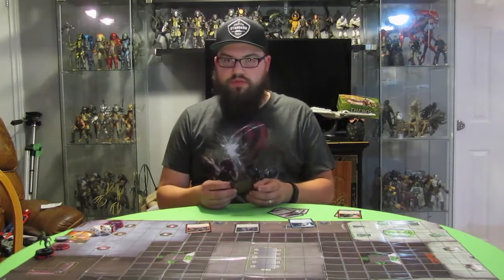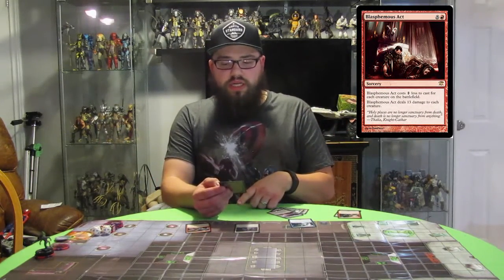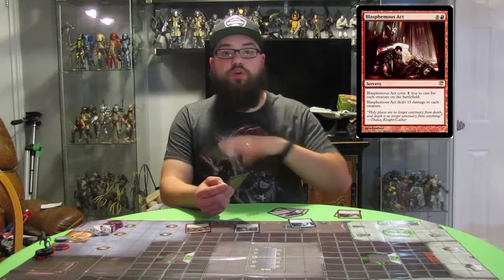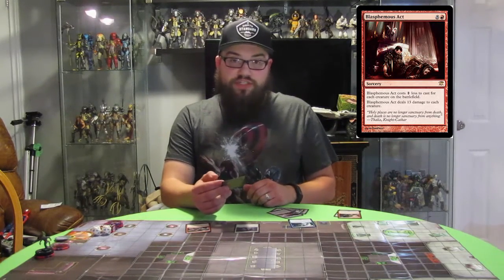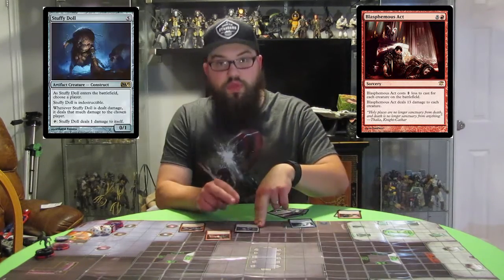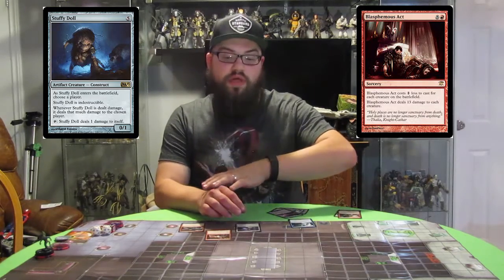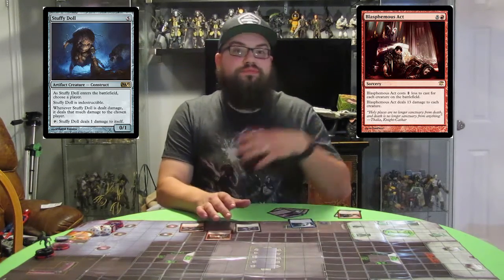In another case, you can also use Blasphemous Act and many other cards. Blasphemous Act is a really cool sorcery from Innistrad. It is a nine mana sorcery — it sounds daunting, but it's not that bad, because Blasphemous Act costs one less to cast for each creature on the battlefield. Say Ian is playing a white weenie deck and he's got a bunch of soldiers out — this is going to cost one less for each soldier on the battlefield. Not only is it a board wipe because it deals 13 damage to each creature, it also deals 13 damage to my Stuffy Doll, which then feeds back that damage to Ian. So it's a board wipe and a 13 damage spell for likely around one or two mana once you have lots of creatures out.